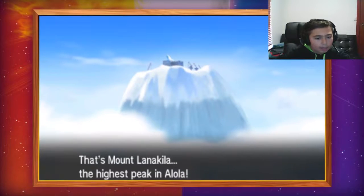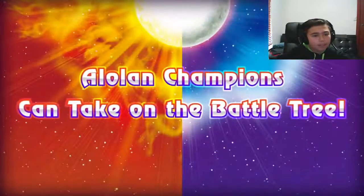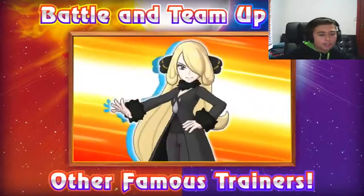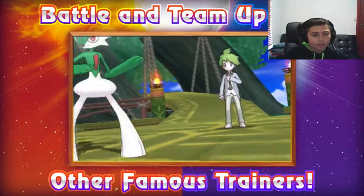At the beginning of the Alolan Pokemon League on Mount Lanakila, the highest peak in Alola: 'We're going to make an awesome league here, so you'd better become an awesome trainer.' Then you've got champions at the Battle Tree - Cynthia, which is amazing, and Wally with his Gallade.